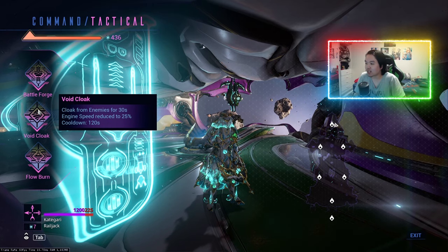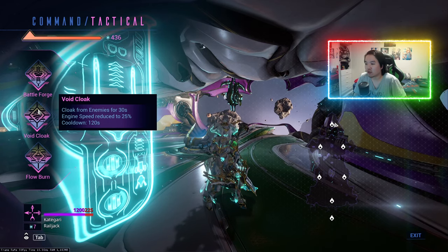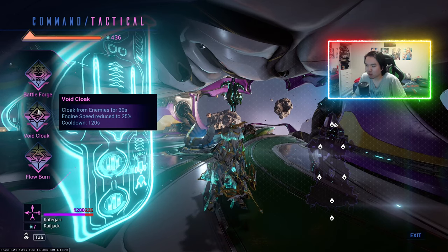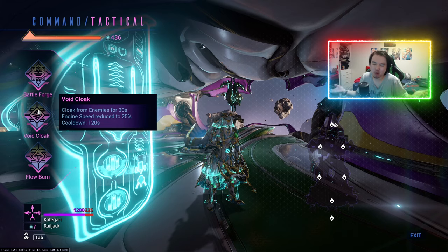As you can see, it reads: cloak enemies for 30 seconds, engine speed reduced by 225%, cooldown is 120 seconds. I believe this one is a fully upgraded Void Cloak, but the grid is not upgraded — though I'm not 100% sure, I don't actually remember.